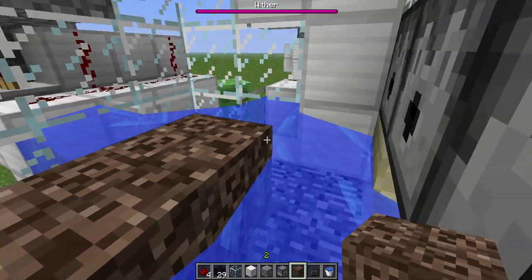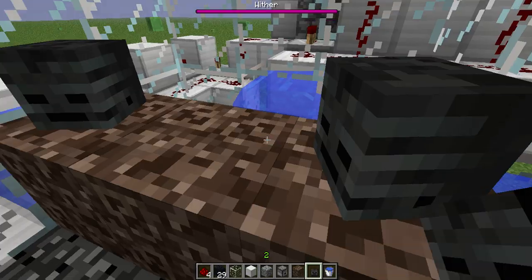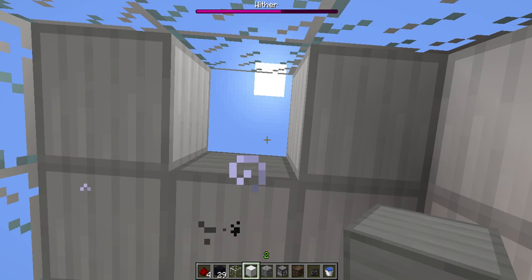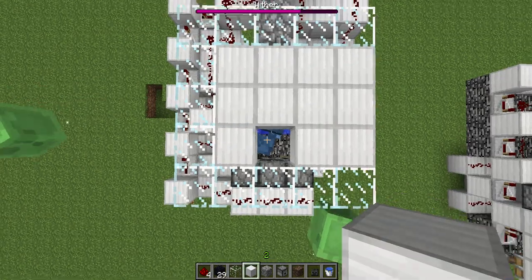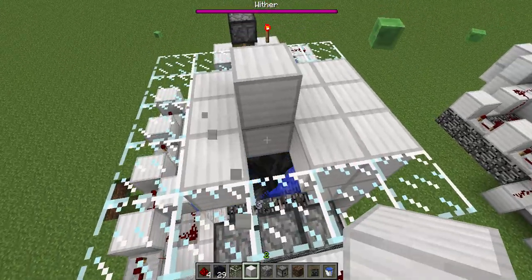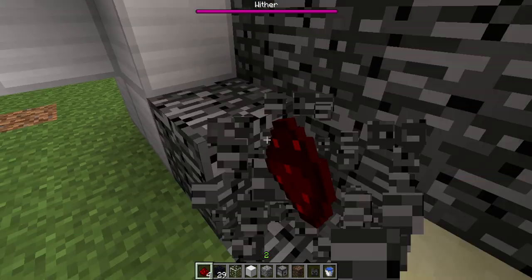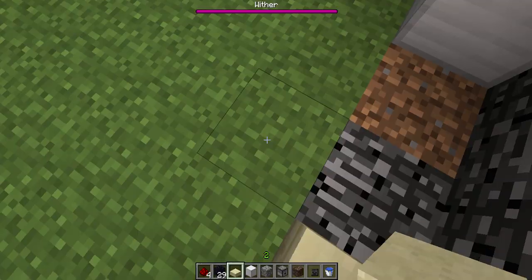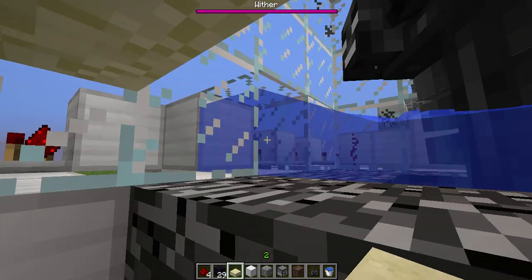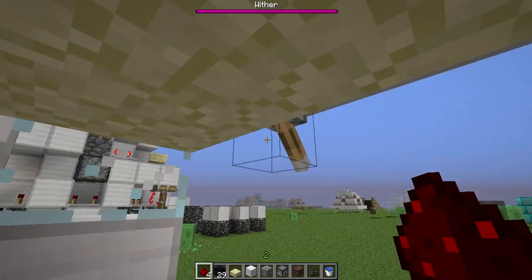We made our wither and we are going to spawn him in. Here we go, let's get out. Not super great for frame rates right now, but it's no big deal. As you can see, we've got our wither and we actually do need space here. There we go — our farm is all awesome now and we can make it work super fast.